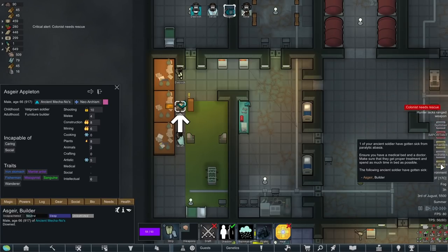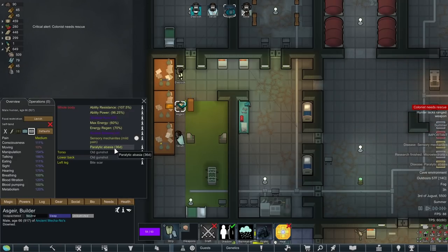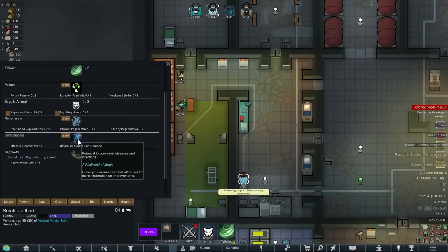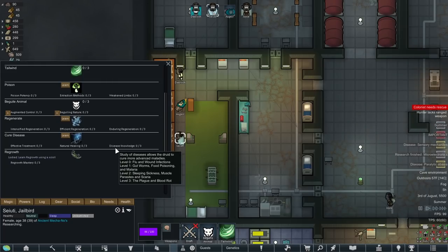We got another one. Whoa, this is a really bad one - that was two diseases back to back. Paralytic Abasia is terrible. Lasts for 36 days and they're paralyzed. This disease can be completely cured with Glitter World medicine. Whoa, that's terrible. We don't have any of that, so this person is out for 36 days. Our Druid class can learn cure disease, and then we can give them disease knowledge. But I don't see Paralytic Abasia on here - I don't think that's something you can cure with the cure disease ability.